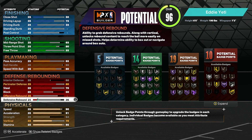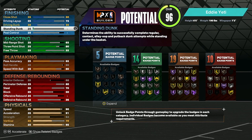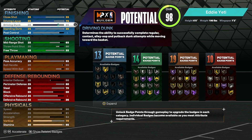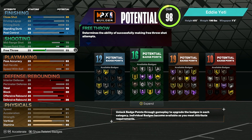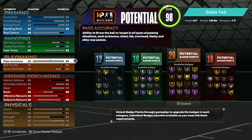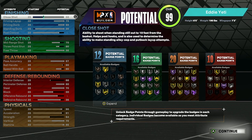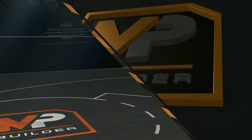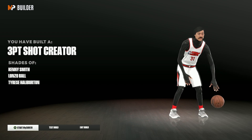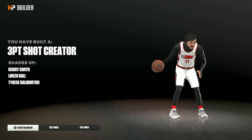We're at a 96 overall. I upgraded my vertical to a 70 because I'm going to upgrade driving dunk to an 85 — just to get some dunk animations and possibly some contact animations, not for rim running. Mid-range is going to go to a 70. I'm going to upgrade pass accuracy a bit as well. That's pretty much it for the first build — 12 finishing, 16 shooting, 20 playmaking, 10 defense with very good physicals. For takeovers — finishing and shooting. This build is going to be called a three-point shot creator, similar to Lonzo Ball. I think this build is going to be pretty decent with two-ways potentially being back this year.